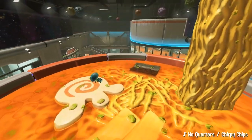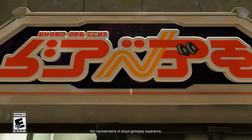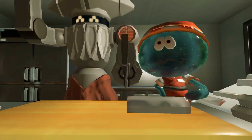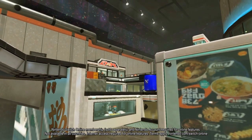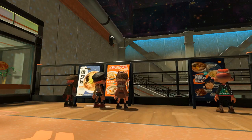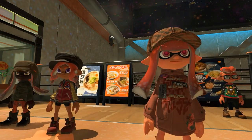The trailer opens with a montage of the brand new map Robo Ramen, and then we get a segment with some inklings and octolings looking at signs. Here we can see we're getting some new gear, especially the one all the way on the right — that one looks pretty cool. I'm not sure if all of this is new gear, but a vast majority of it I haven't seen before.